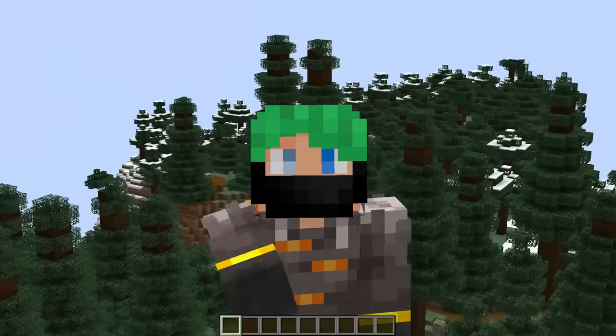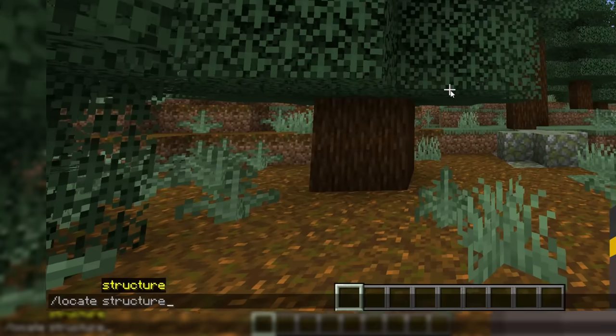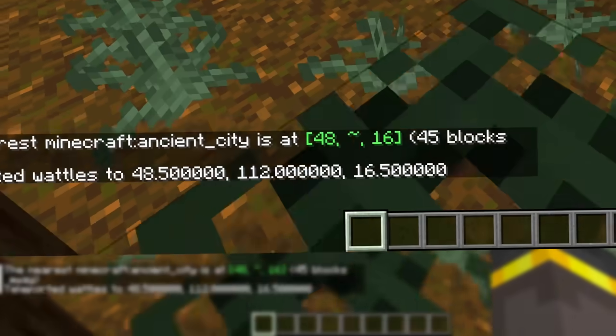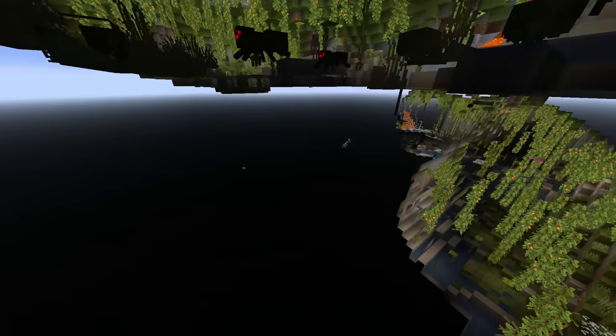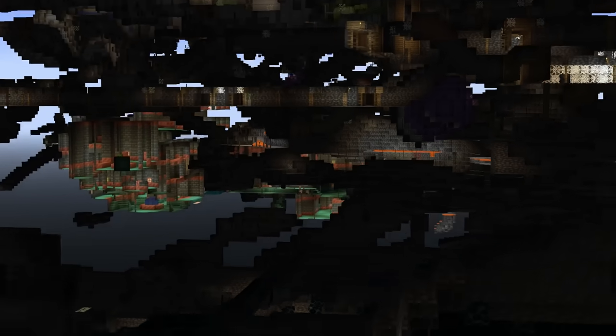But if ancient cities are your big dream, back over here at World Spawn - locate structure ancient city: 45 blocks away. It doesn't get any closer than this. Really cool lush cave under World Spawn, but deep down in the deepest depths, a gigantic ancient city and a trial chamber kind of nearby too.